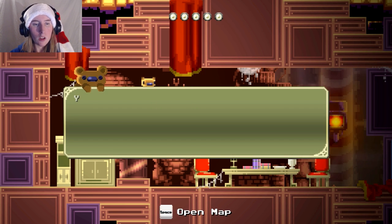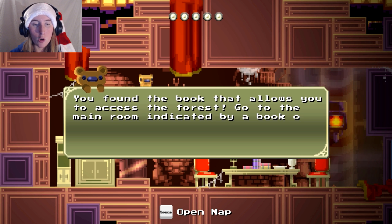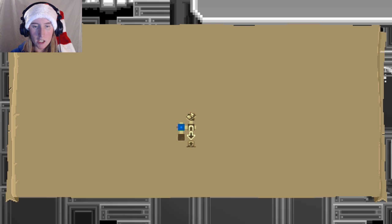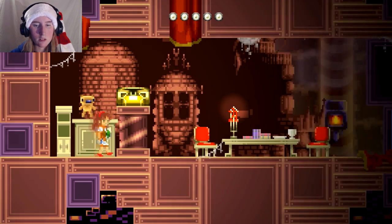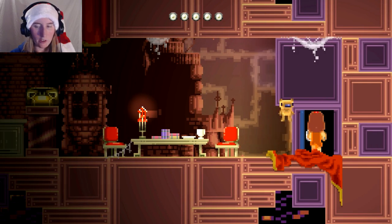A book! You found the book that allows you to access the forest. Go to the main room, indicated by a book on the map. Open map. Indicated by a book — so you go upwards. Got it. Is there anything else here? Nope. Alright, we'll explore the other area.